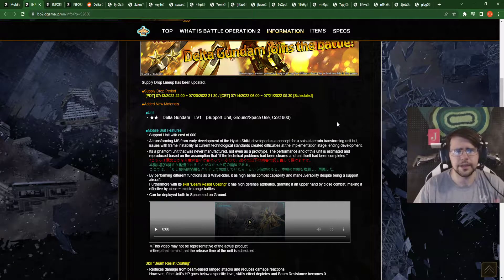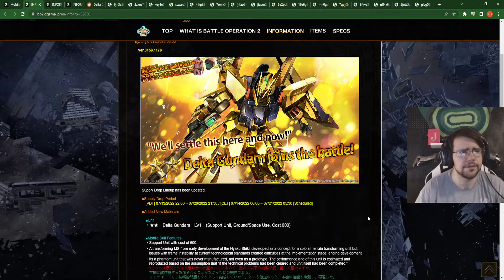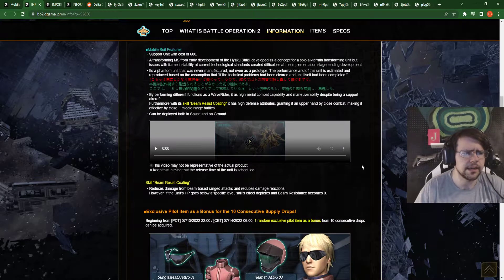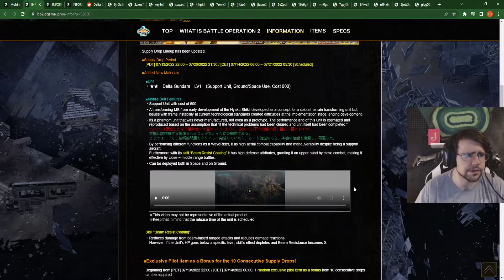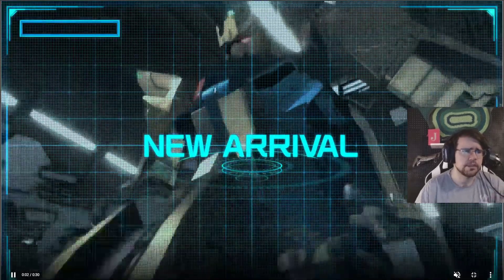There are a couple of beams that build up pretty well even at that cost. Specifically one I was thinking of, which is actually 50 higher, was the Rebabu, but it doesn't have to worry about that since it's at 600. So yeah, this is a 600 support, which is really interesting, considering I figured the different version of this suit would be a general. Though the Delta Plus seemed very shooty in its playstyle, and this has certainly a decent bit of weapons to fit there.